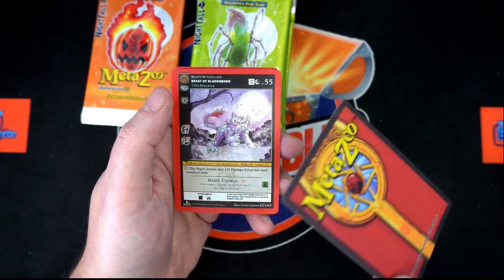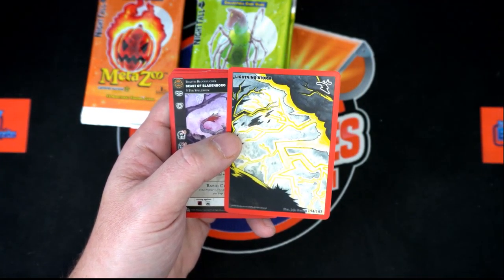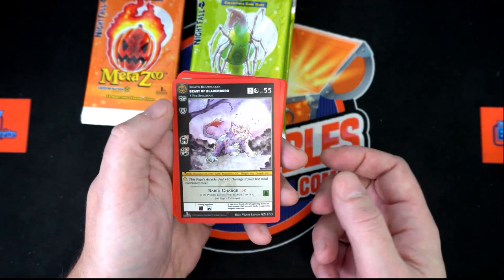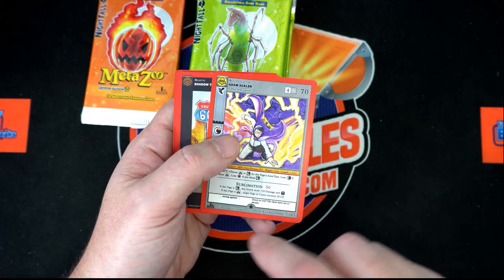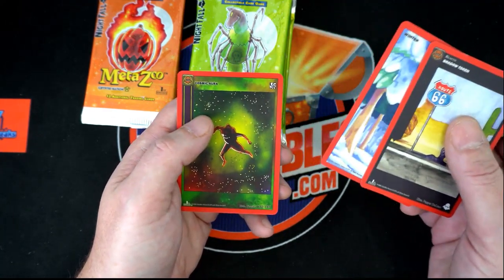Up behind that, the beast of Bladenboro — that is a new lightning storm to me, I'm not sure on that one at all. I'm gonna set that one aside. Okay, reverse hollow beast of Bladenboro. I am gonna have to look that one up for sure. And up behind that, Adam Ackler, another rare — we can see the star at the bottom. Shadow token, winter, cosmic aura.